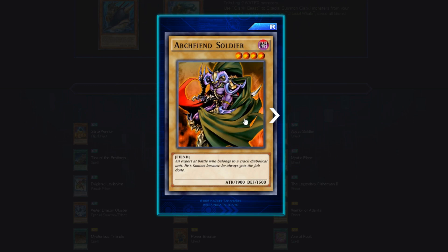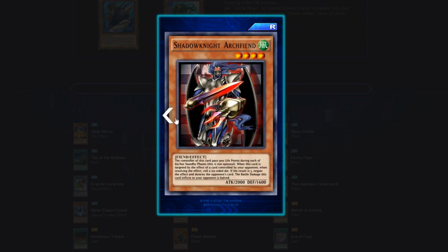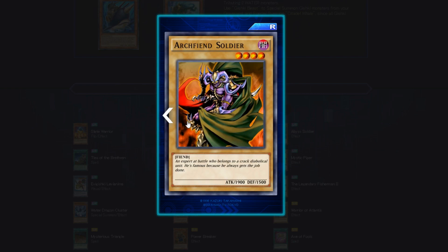Archfiend Soldier — a normal Fiend, 1900 beater, 1500 defense. This is probably one of the best base-stat non-tribute Fiends right now in the game, and it's a dark attribute. Beat-down Fiends could definitely be a thing. Since we're getting into the rares now, I'm not going to give rares individual ratings to save time — we'll go through these quickly. If one catches my eye we'll stop and talk about it.